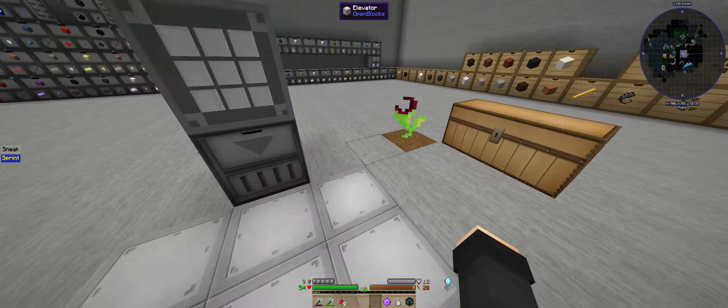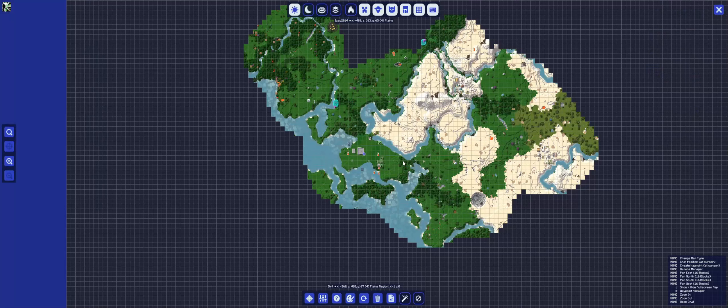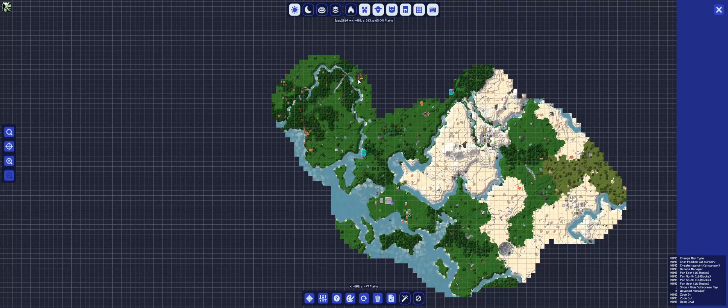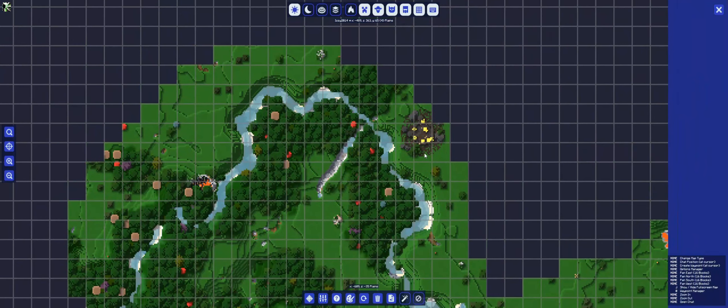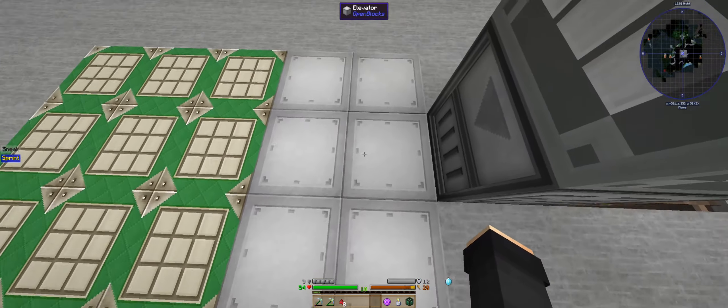I'm not sure if I want to move somewhere else. Looking at the map — there's a dragon I found, but I think I might move somewhere over here. There's another dragon — there's two dragons. There's gold over there too. We'll set it up right now though; we'll probably have to go down a floor.